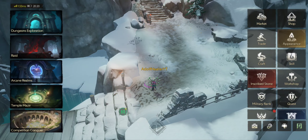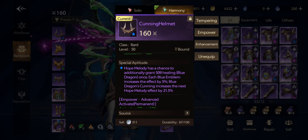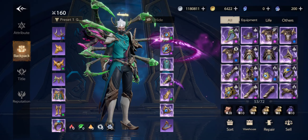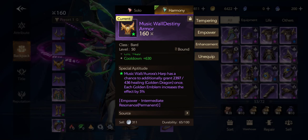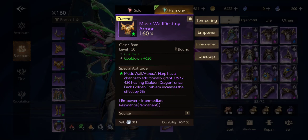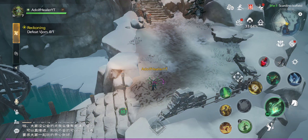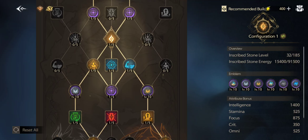A really good improvement this season: they've made it so you can play both healing sets. If you need Aurora, you can switch to Aurora — you get both Musical Wall and Aurora now, so you can change between healing sets. Well done there — that's a great improvement.